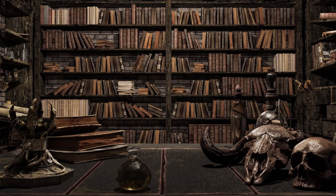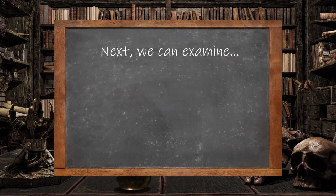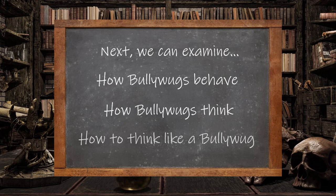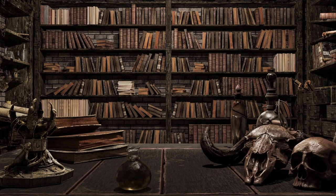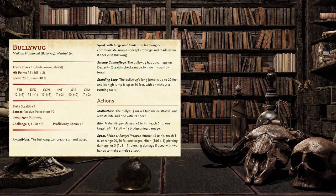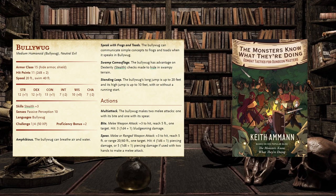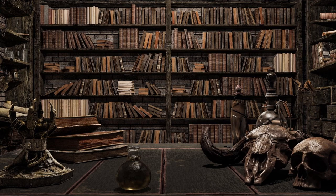Now that we've gone through their stat block, we can begin to relate the Bullywug's lore and abilities to how we should use them in combat encounters — specifically, how they behave, how they would approach a combat situation, and how to get into the mind of a Bullywug. We'll take what we've already been shown in the lore and stat block and compare that with how the information is intended, referencing tactics and interpretations from The Monsters Know What They're Doing by Keith Amon, which is linked in the description.